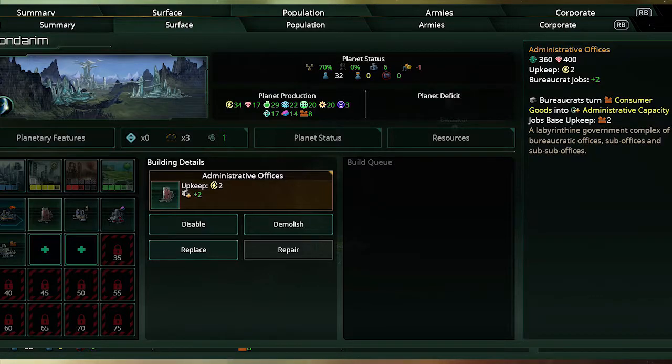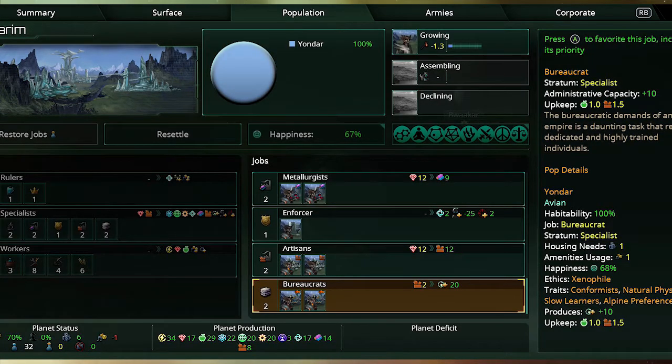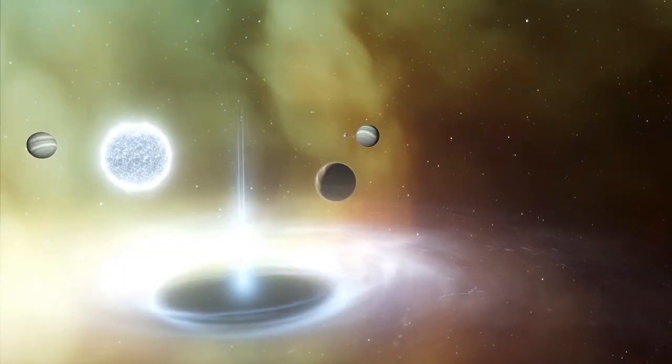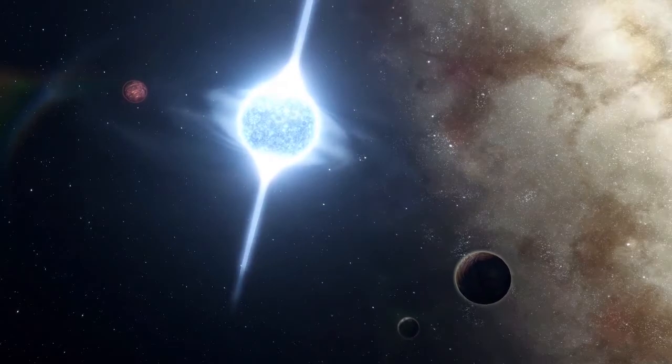If you take a look on screen right now, there's a picture of the bureaucrat job and the bureaucrat building. What this does is create admin capacity. There are two upgrades to it, which is awesome, and it consumes consumer goods in order for you to continue to expand your admin capacity.